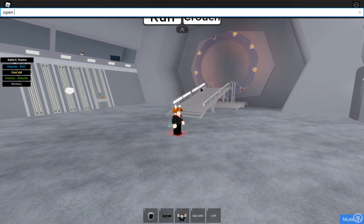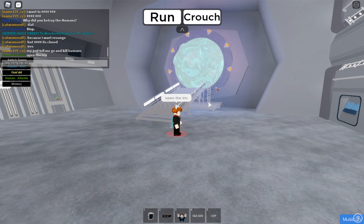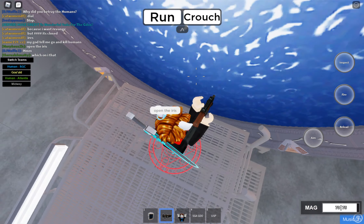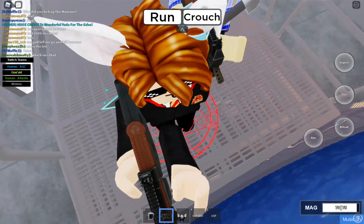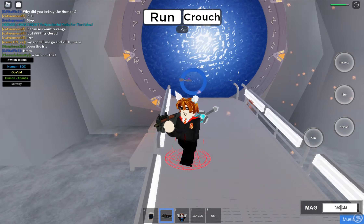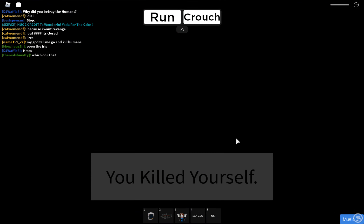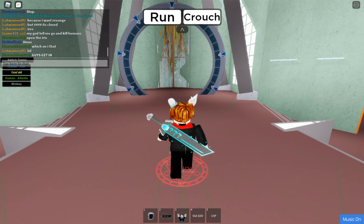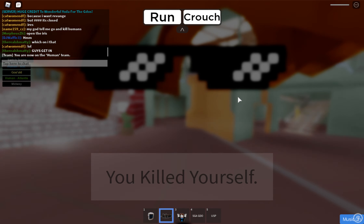Open the iris — I'm telling them to open the iris. If they don't do that I'm gonna die. We can't get in. Can we just get along? I'm seriously gonna switch to the SGC humans team because this is going very badly. Okay, I'm not gonna try anymore, I'm just gonna switch teams.